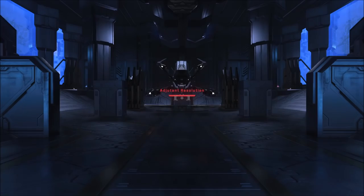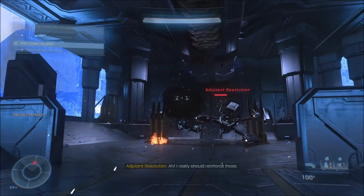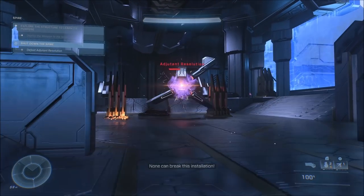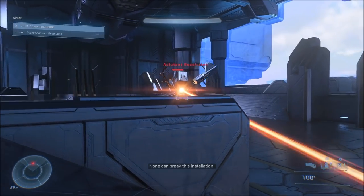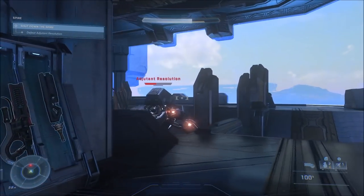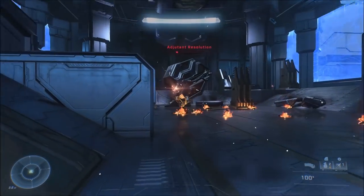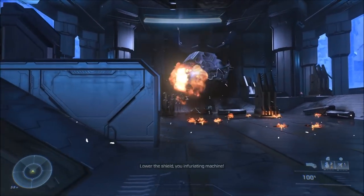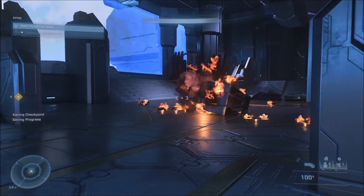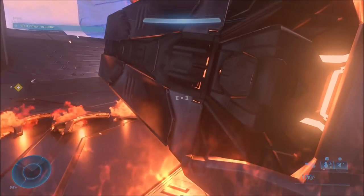Next is the first monitor fight, and this one's actually really easy. He has those glowing lights that you gotta shoot. You don't even need to aim directly for them — the splash damage is enough to destroy all of them at once. I didn't actually know that the first time, so I kind of aimed for each one individually before I realized I could destroy all of them at once. Less than 30 seconds, and probably could have been even quicker.